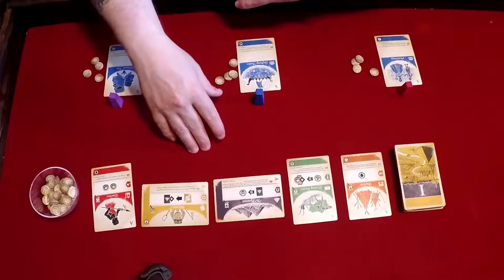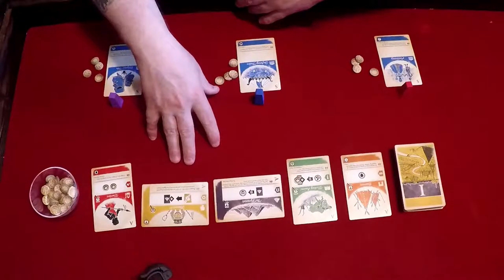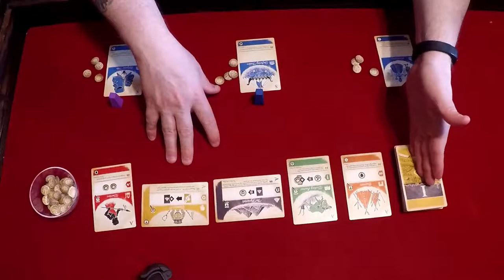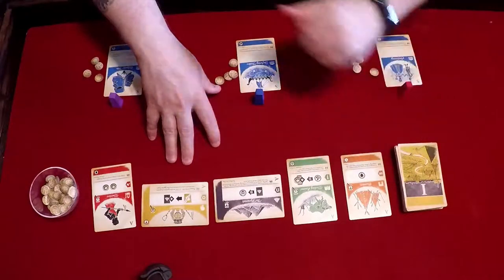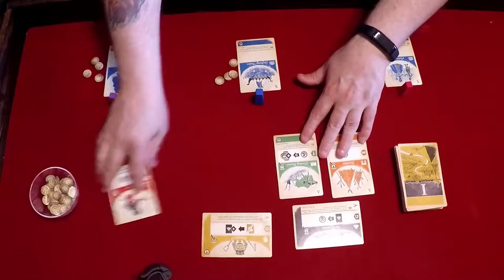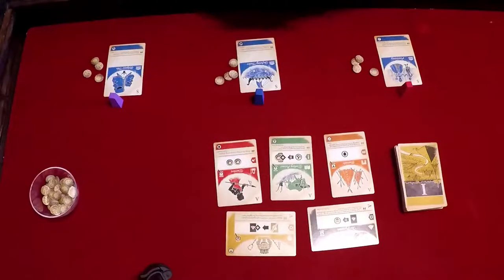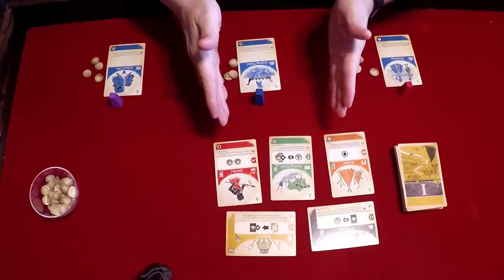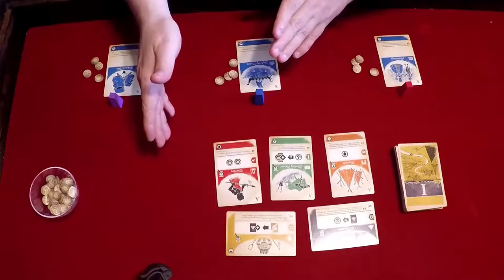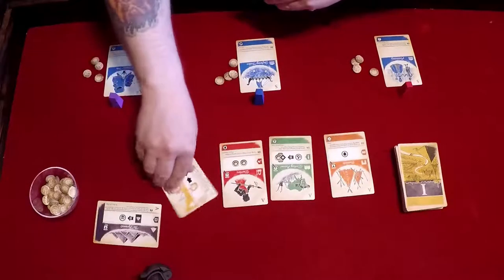The market can be arranged in any way you want. The five antiquities cards will be dealt out in a three or four player game. In a five player game, you would also deal out the very first H1 card. Your market could be set up any way you want — it really doesn't have to be in a line. As long as there are five cards in a three or four player game and six cards in a five player game.